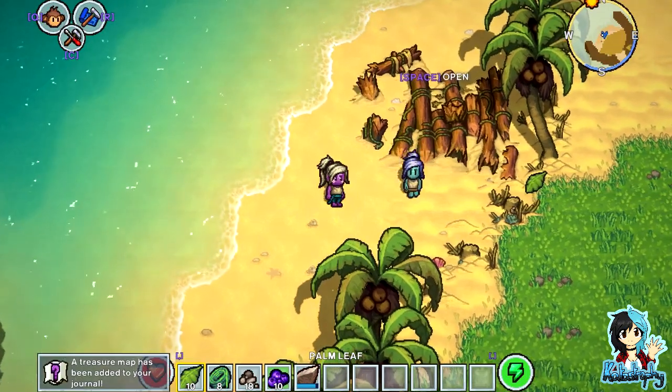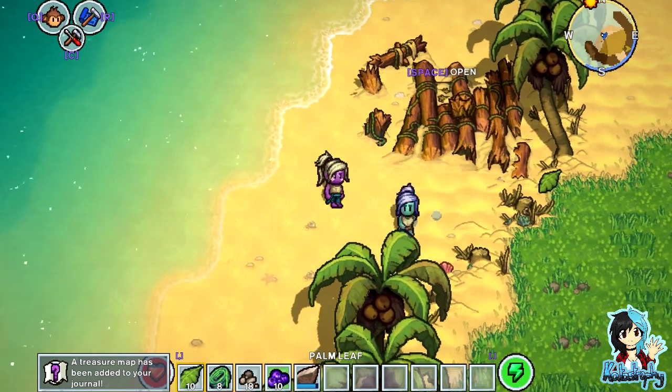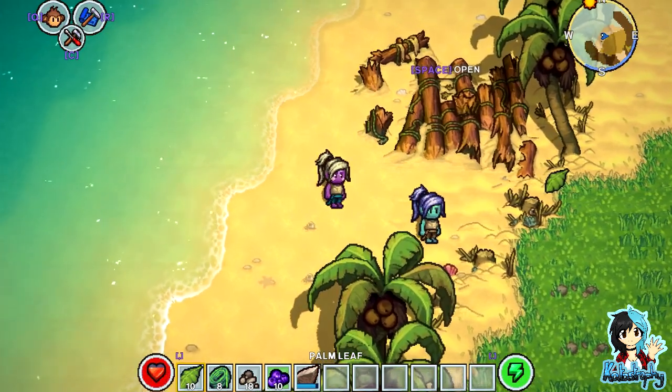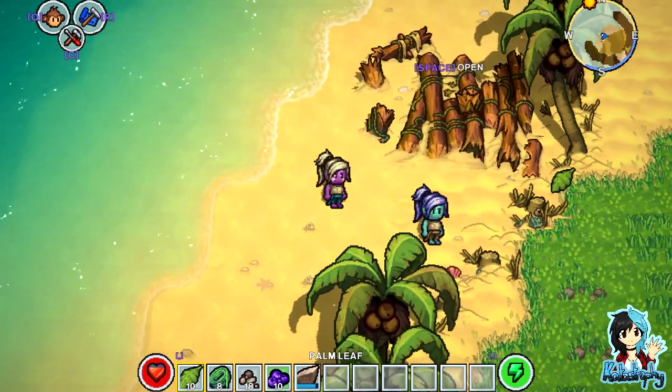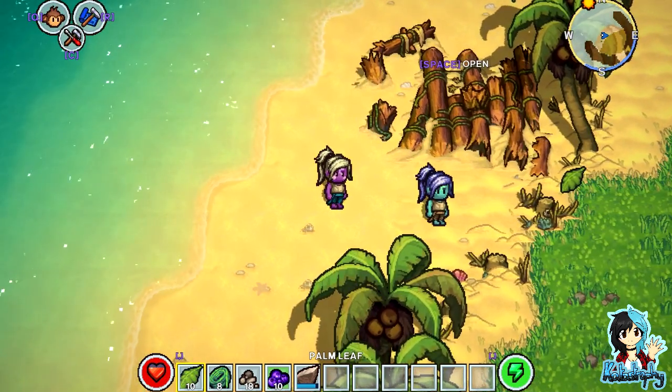Here we are on a deserted island, just me and Safi. We're all alone now, everything's just gone wrong, and we're just trapped on an island. We don't know what to do.